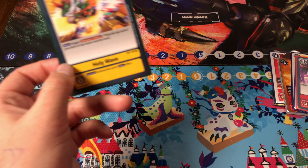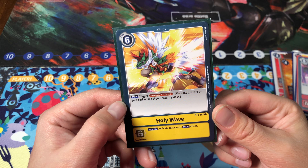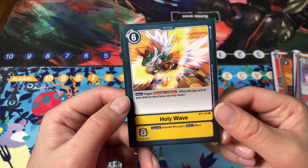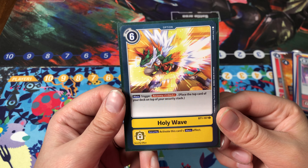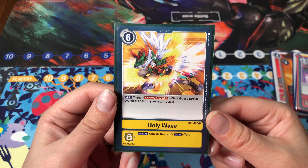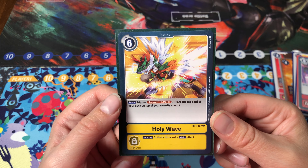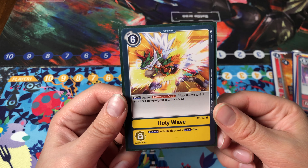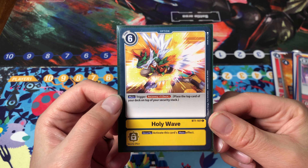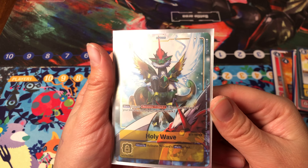Next up we have Holy Wave — I love this card. Six memory to recover is a great deal, and being able to recover from the security is very powerful. Just like TK, it also triggers any effects related to security, like Mimi and Kari. This card makes decks like Security Control more annoying and frustrating to deal with. It's just a simple and powerful card. And here's its Alt Art — very cool looking.